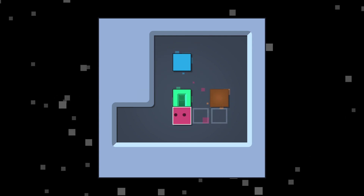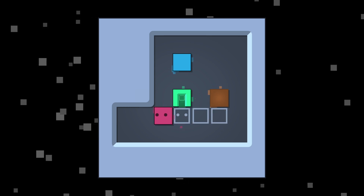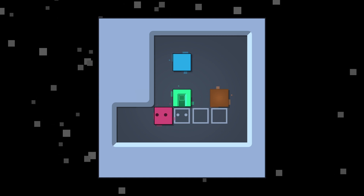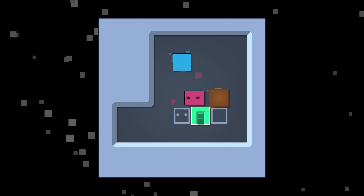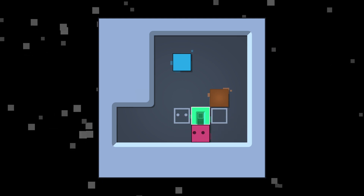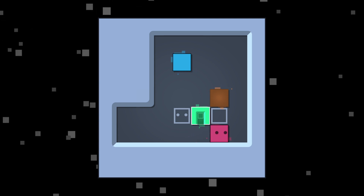We need two — we need to have one in there and we need to be here. So yeah, obviously this needs to end up here, or here I guess — doesn't really matter. But we need to push something inside there first.